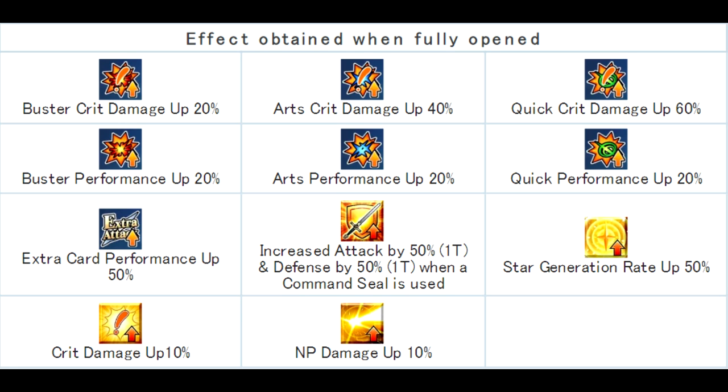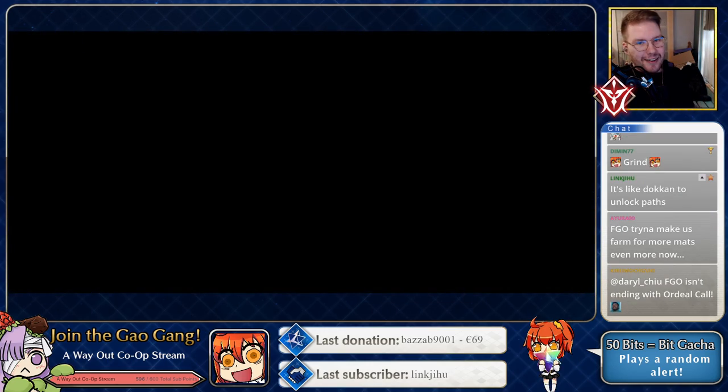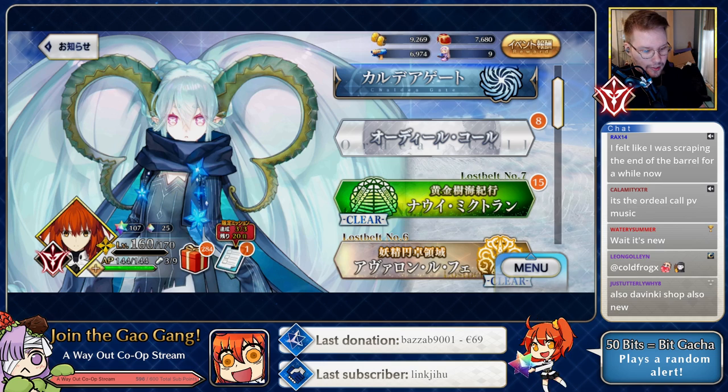So those are all the buffs you can get for one class when you unlock everything from the class score trees. Keep in mind it's card damage up, not card performance up. Next, let's take a look at the actual Ordeal Call map. There's an Ordeal Call button above LB7 now — let's click it and see what happens.